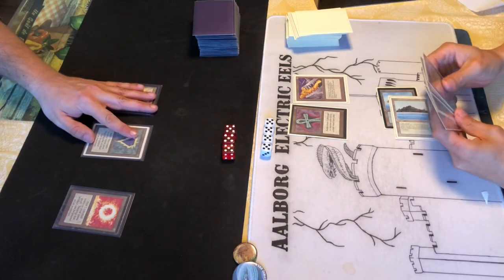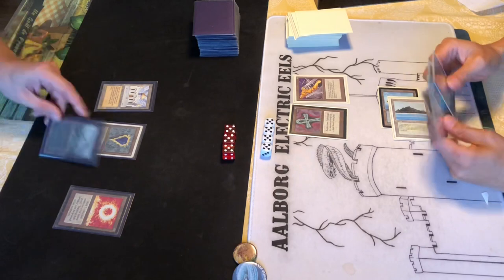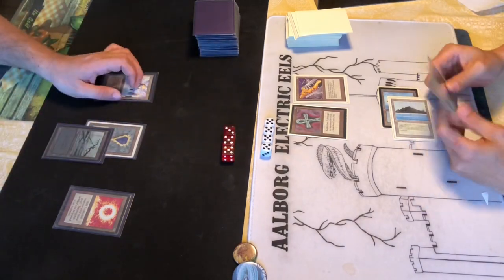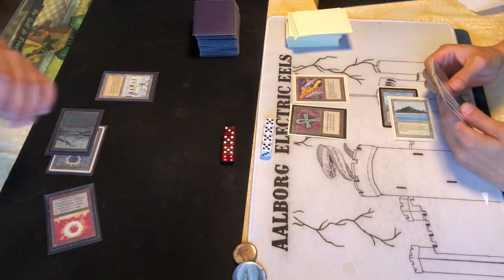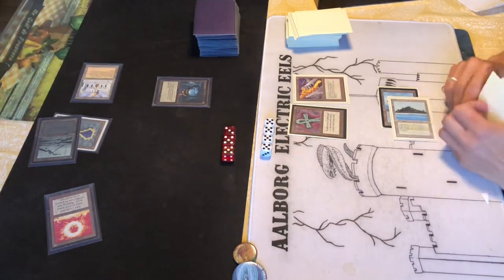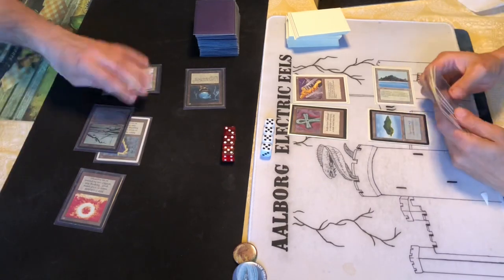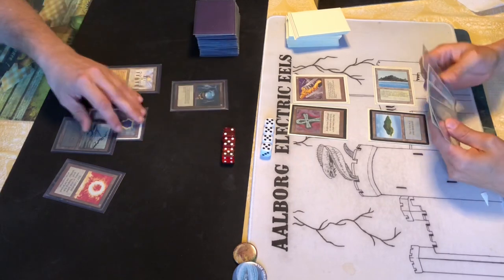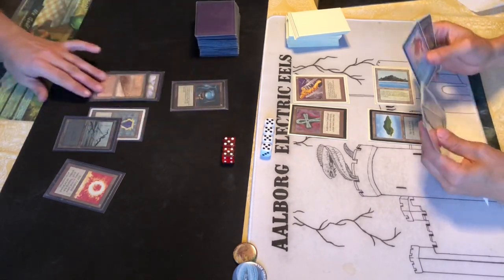Figuring out any way to brew with them, I guess. Taking two points of damage for playing a Swamp and more damage from the Black Vice. An Icy Manipulator comes down - tapping his Tropical Island in his upkeep, so at least we're forcing him to play more lands as well. Taking more damage from the Black Vice, down to 12 life from those artifacts. Strip Mining his... that's pretty nasty - another Icy Manipulator.